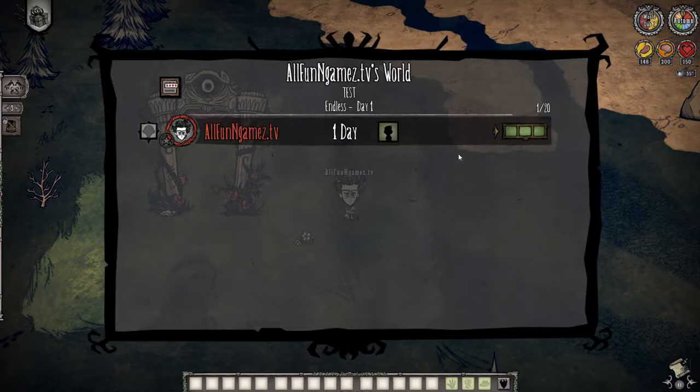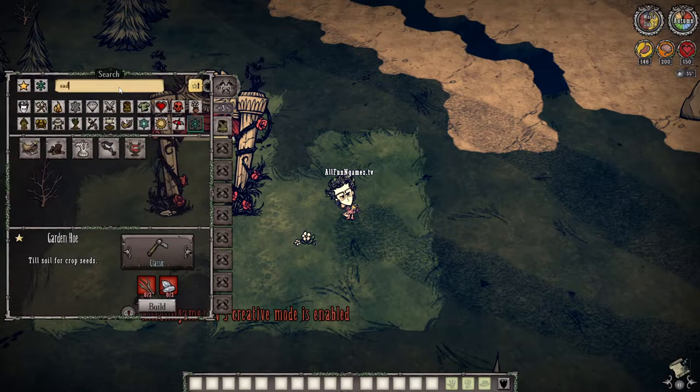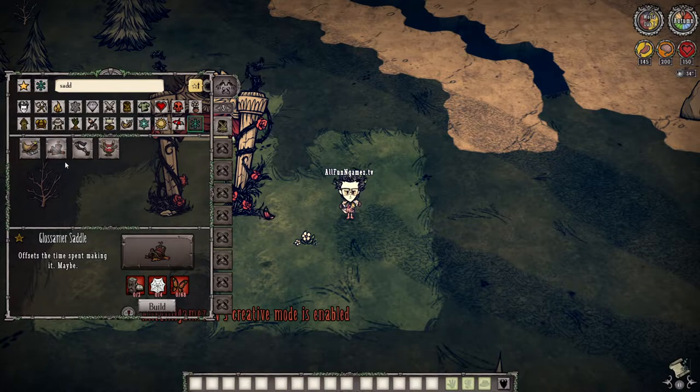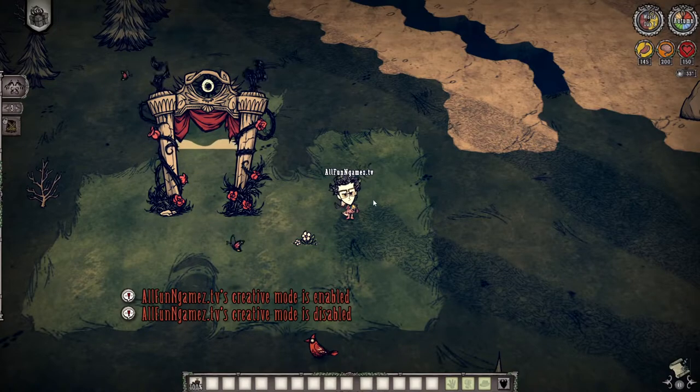Well, you can go ahead and do this. First, you're going to want to give yourself a saddle. I'm just going to go ahead and make it quick — spawn myself in a nice little handy dandy saddle here, a nice professional looking one, get out of creative mode, and we're going to do this.